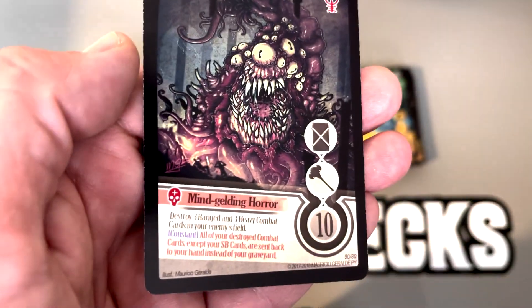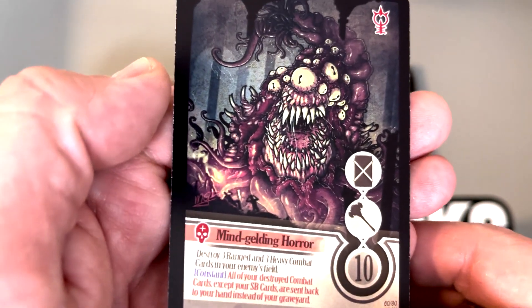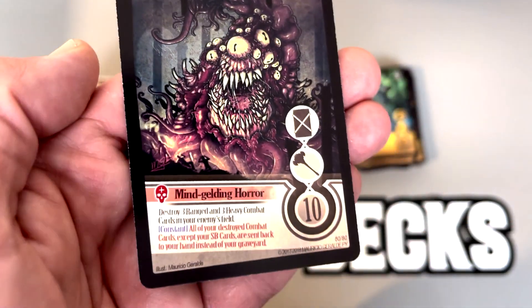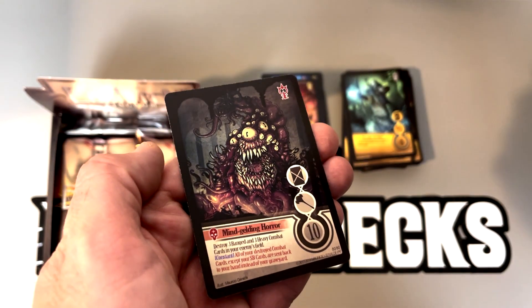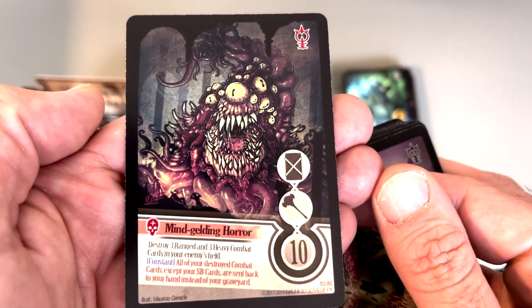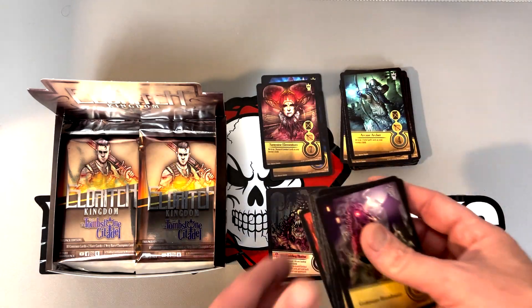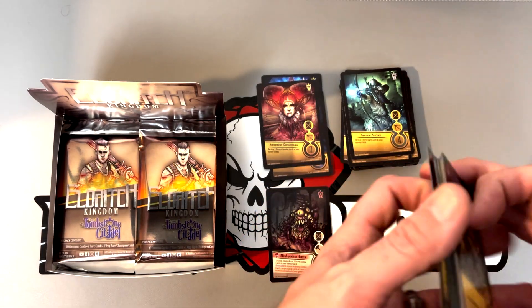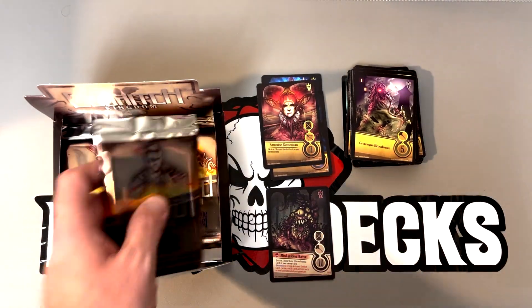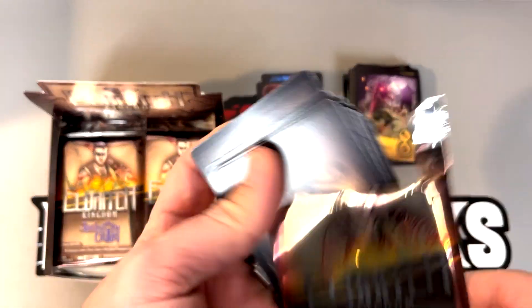There's one of them — that's one of the pulls I was wanting. The mind-gilding whore. This is so powerful of a card that you just can't not have it in your deck. This is one of the two champions I wanted to pull. Fucking awesome! Hell yeah. We'll put you right here, big fella — put you on the D. I love to have a mind-gilding whore on my D. That wouldn't be the first fucking time.